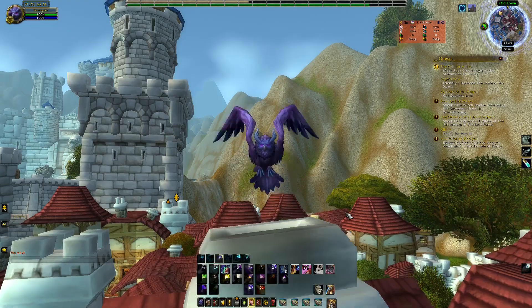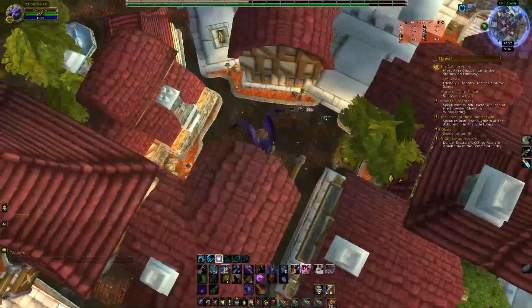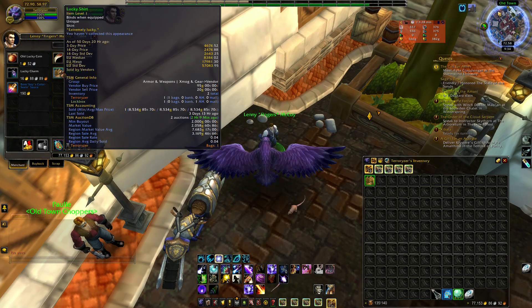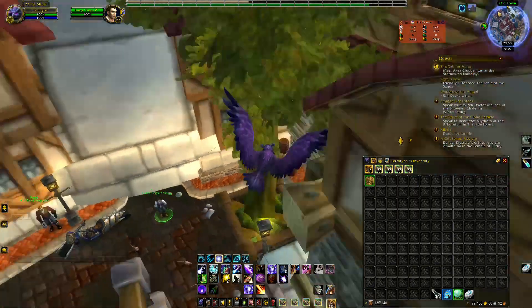The first location is in Stormwind in the Old Town. Go to this guy called Lenny Fingers. You can buy from him the Lucky Shirt - it has a minimum buyout of 2000 gold, the regional average sold only 0.04, and I sold one three days ago for 8k gold. Simply buy this item and repost it. Also, if you don't have this toy, you can buy it for 190 gold and use it for yourself.